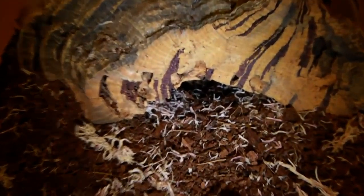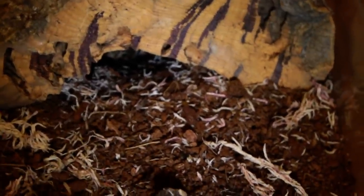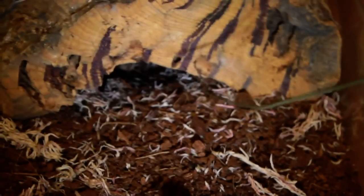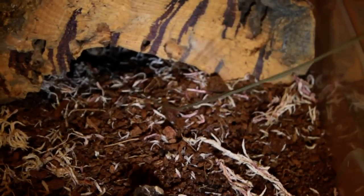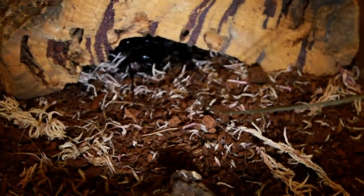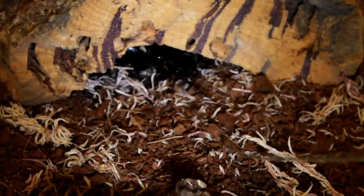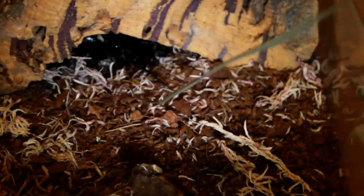You can see that one has just retreated into its hide, but I've just learnt that you can tempt them out the same way you would do a tarantula — you just get a blade of grass and move it by the entrance, then the tiger beetles will come out after it, mistaking it for prey, as you can see.